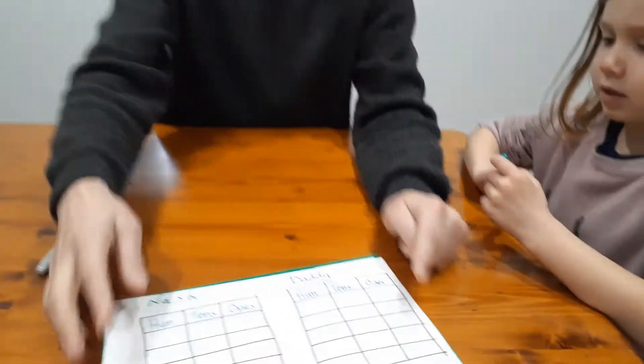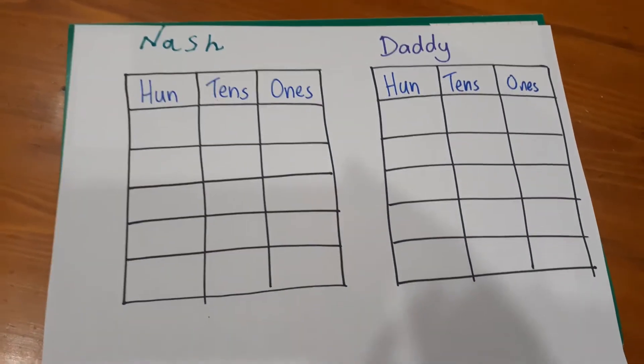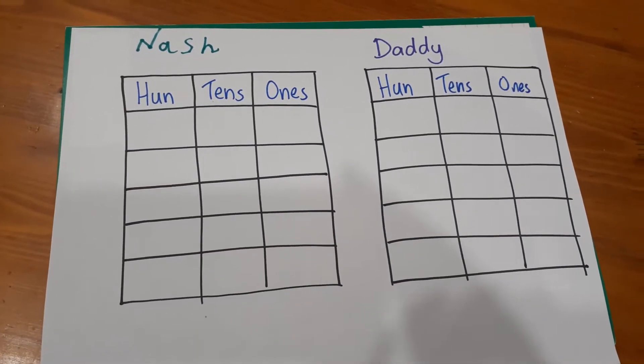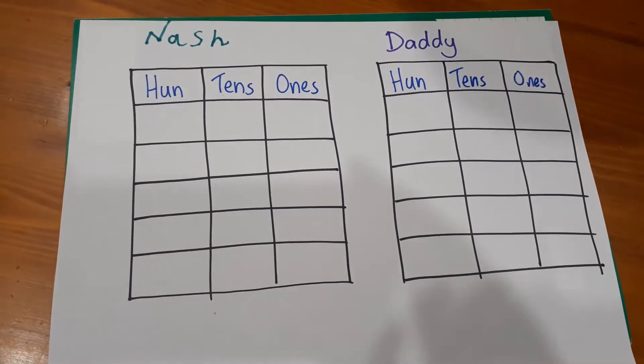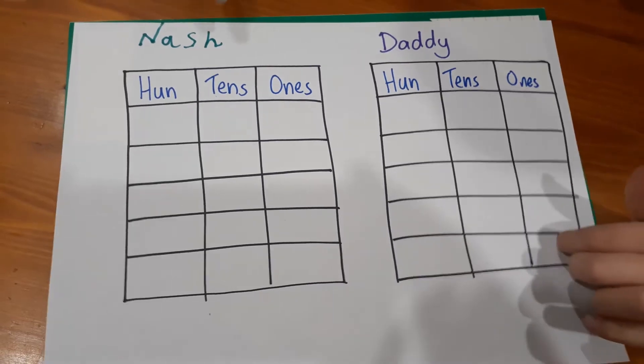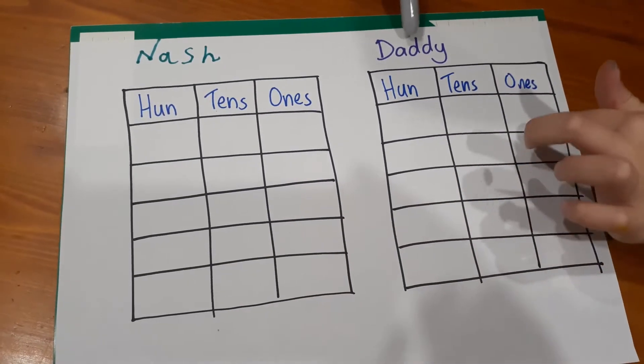Hi, I'm Michael and today we've got a brand new game for you called Greater Than. To play this game all you need is something to write with and a piece of paper. We've ruled up a game board and it's very simple to make — just three columns by six rows. Each player has their own game board, so Nash has got one and I've got one here.